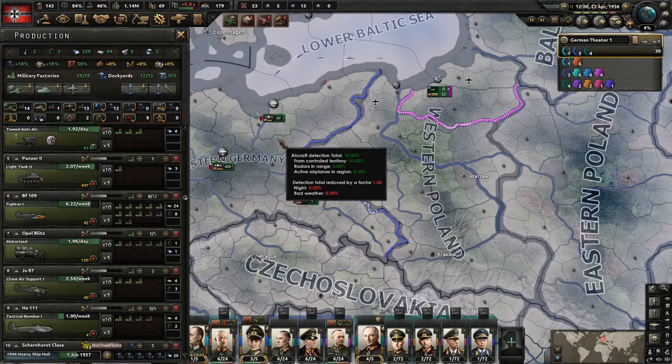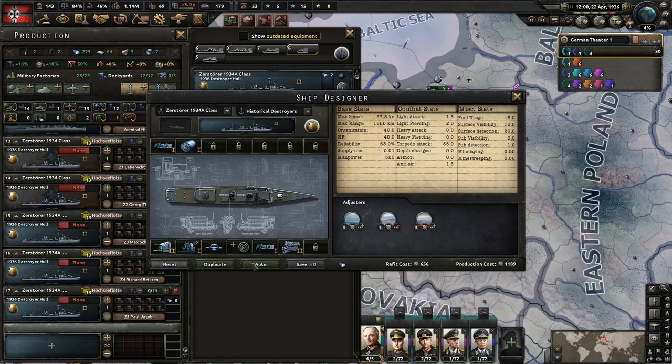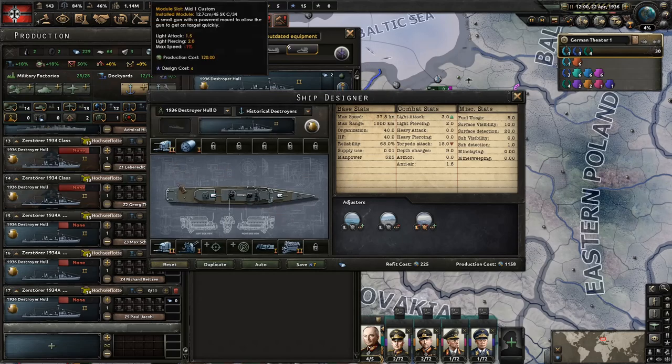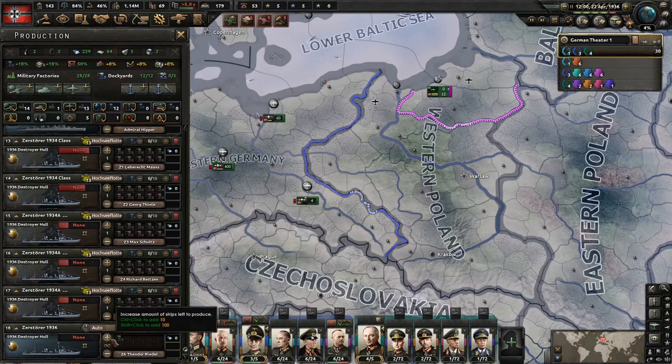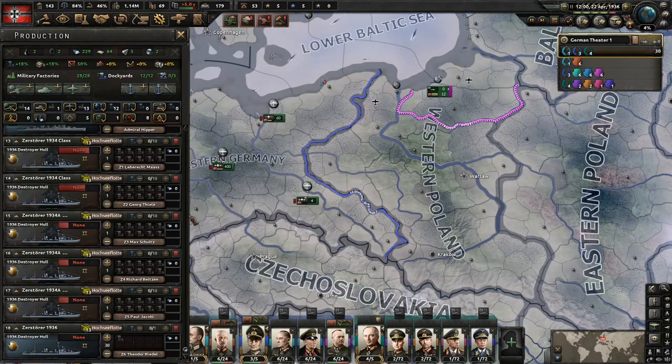We've got our experience here, so let's make some adjustments to our ships and add some to the line. We don't need fire control on our destroyers — we want to have more light attack and upgrade the torpedoes. This is going to be the Zerstörer 1936 of course. Let's press duplicate, and then we can obsolete the old one. We're gonna need 30 of these — they can just sit there at the end of the queue, soaking up whatever naval dockyards we've got left.